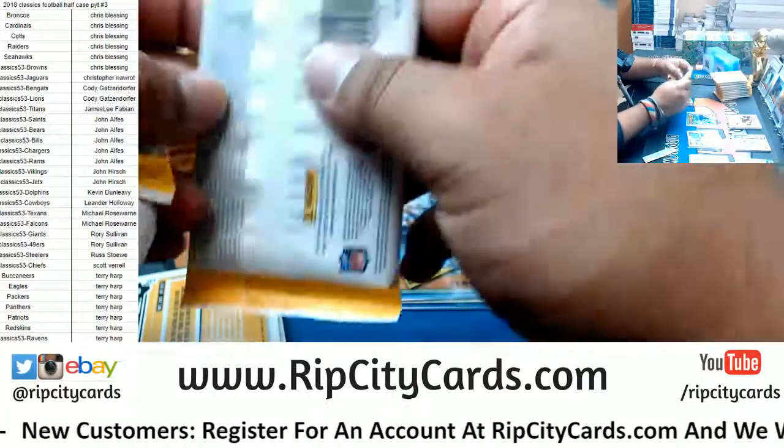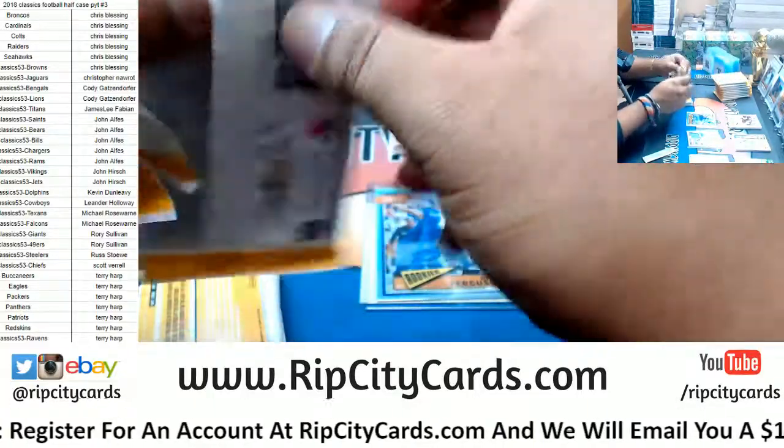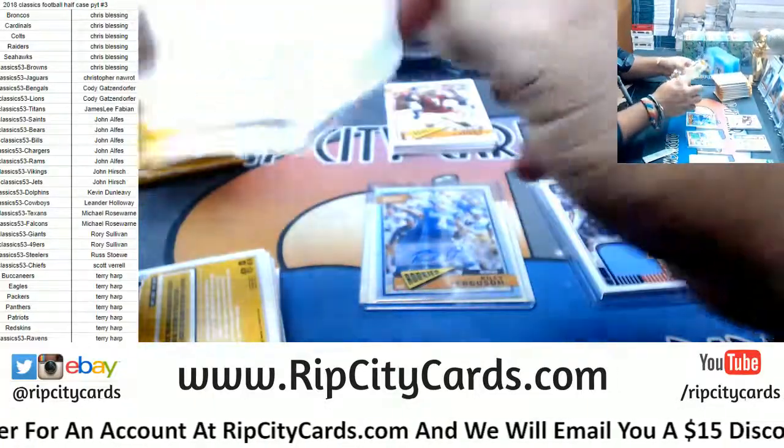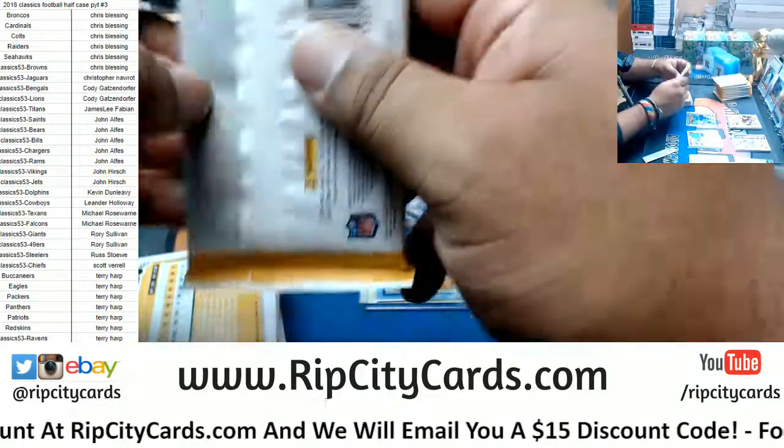So anyway, South Hill, are you looking forward to any of the breaks coming out tomorrow? Spectra Basketball and Allen and Ginter are coming out tomorrow, both already in the store.